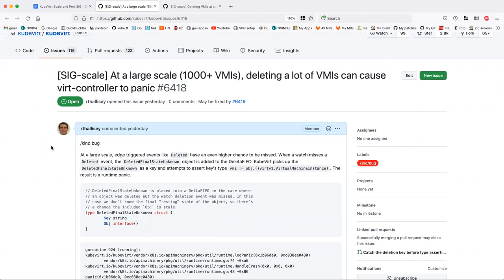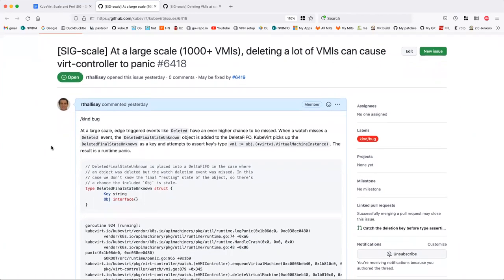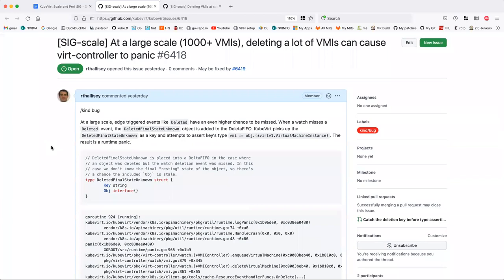Maybe like a few hundred or so. At that scale, there's a lot of events occurring, and sometimes with so many events occurring, some of the edge trigger events like 'deleted' can be missed by our watch. The way the controller handles this, it puts a specific key on the queue, and this key is a different type than what the VR controller expects.